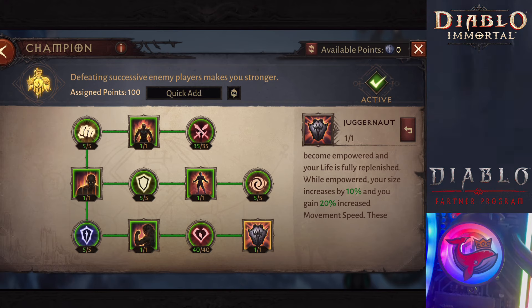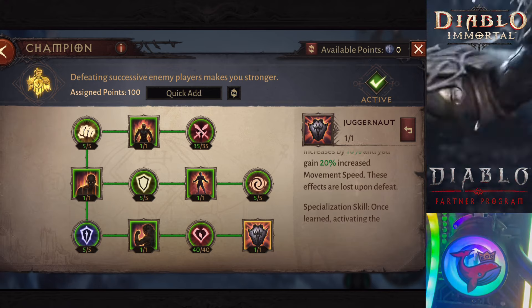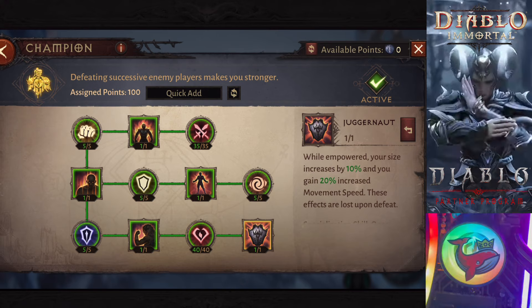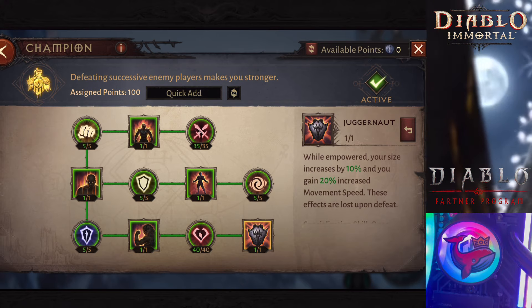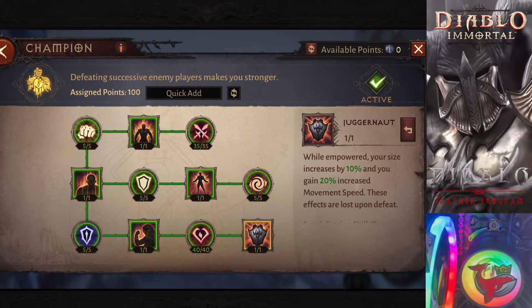Let me explain why they are impossible to kill. The Champion Paragon: once you kill 6 enemies, you get 10% larger, you get healed, and you get 20% faster. Making it so that the Immortal pretty much kites the whole match.